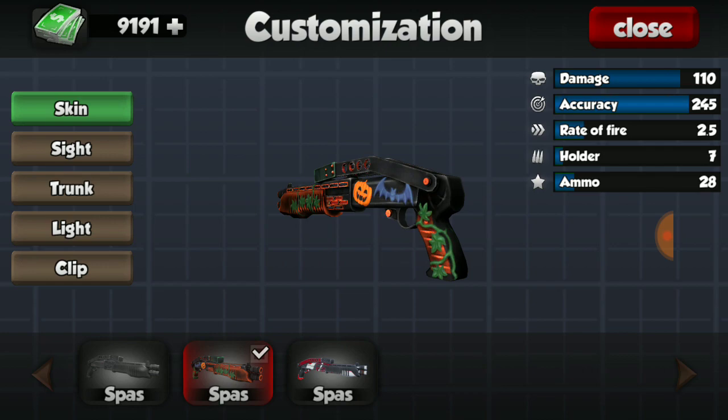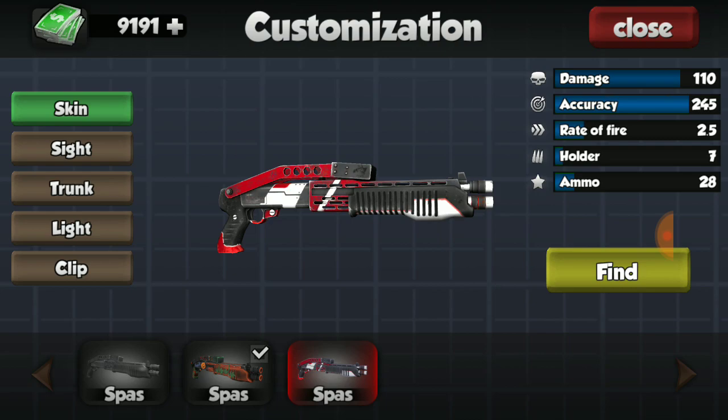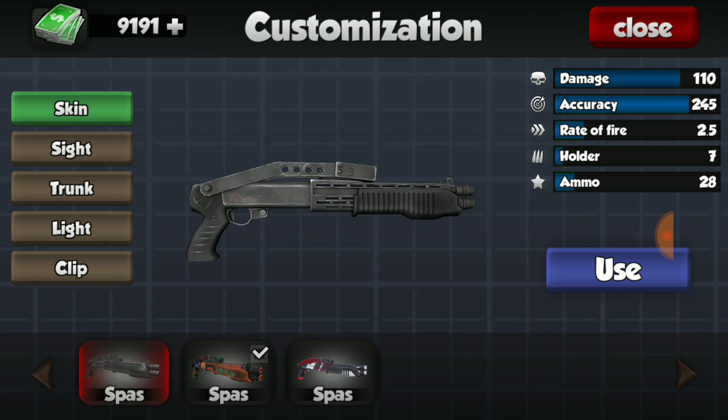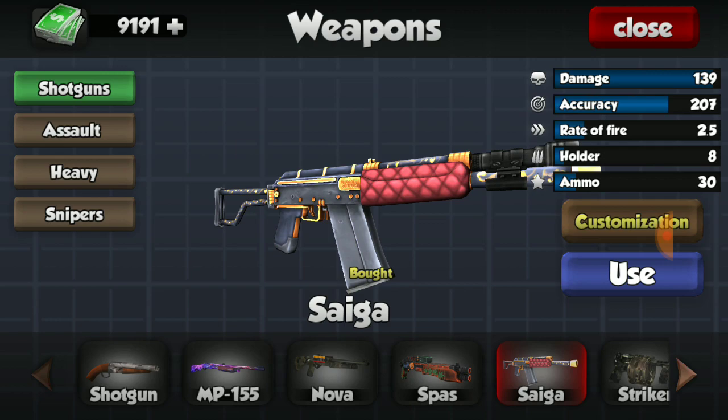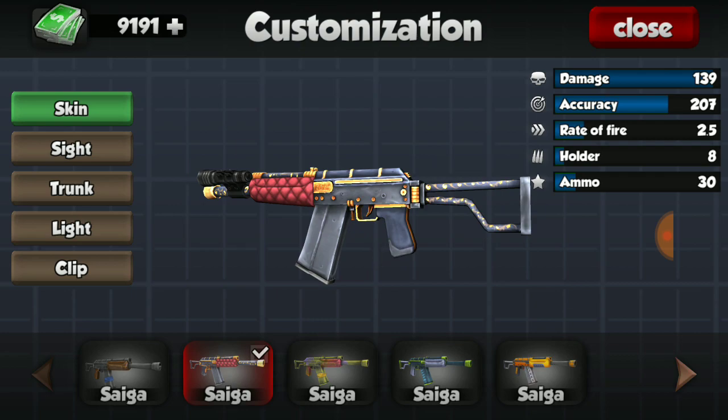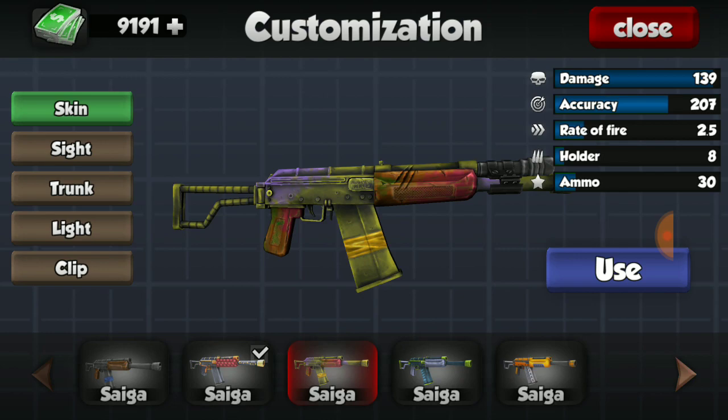I also have the color Halloween skin on the SPAS, but I do not have the other one - the orange and white one. They're both pretty nice. I actually do quite like the red and white one over the Halloween one, but I'll take any skin I can get.